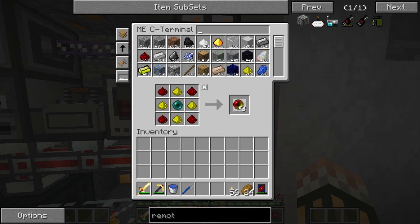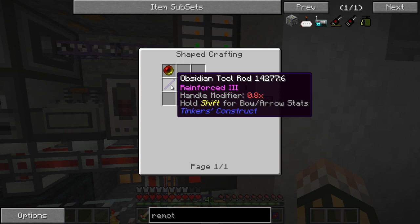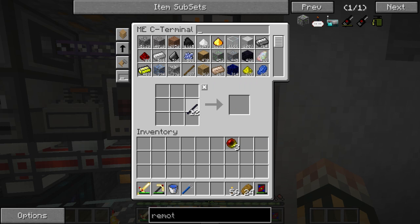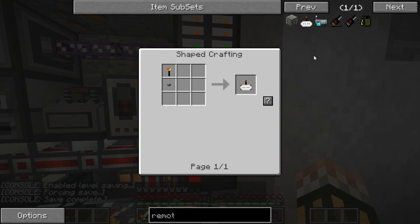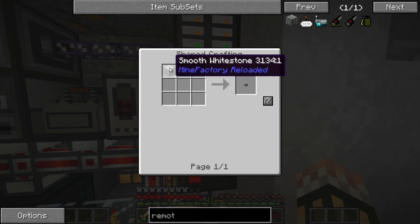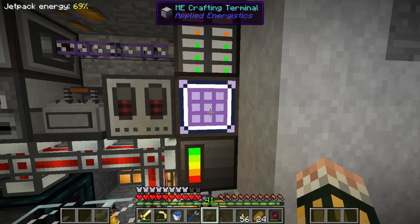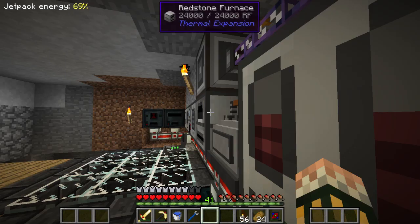I'll also need some Obsidian Sticks, and the Transceivers are crafted with an Aretha Pearl on top of Obsidian Sticks. That's our three Transceivers sorted. I'm also going to make a button, and for that I need to smelt up some Cobblestone, so I'll grab a little bit out of the ME system and quickly throw it in the furnace.